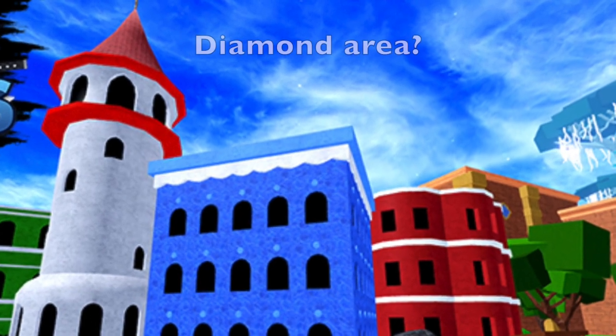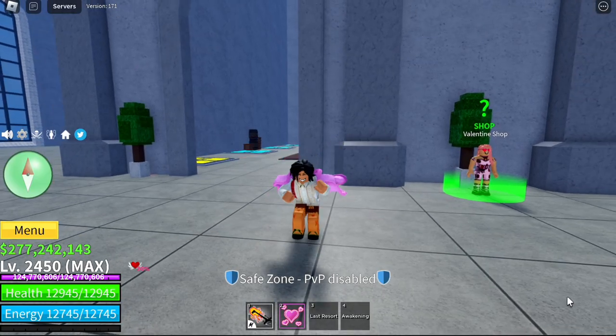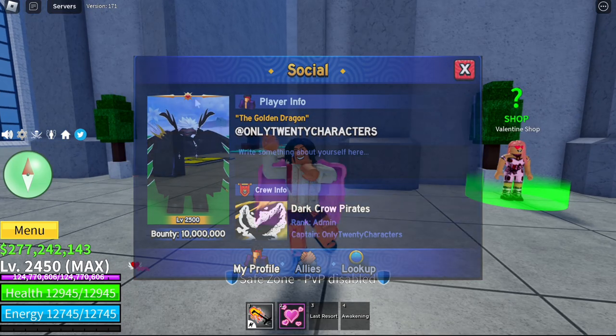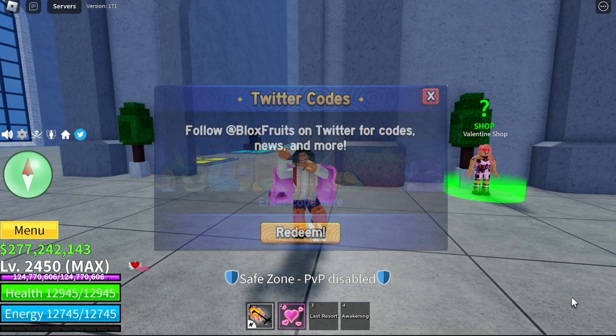And this one — I think, is this the diamond area? Guys, aside from that, new UI. Check it out. How about having a better social profile? Or even redeeming your Twitter codes. Looks cool.